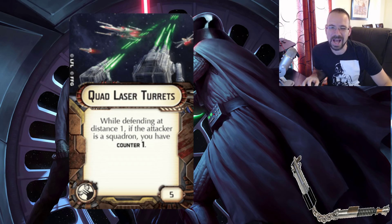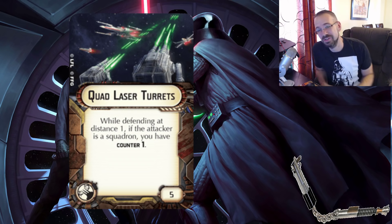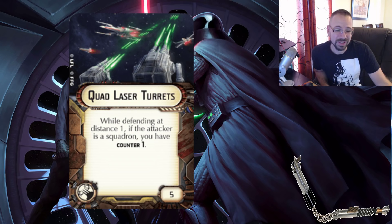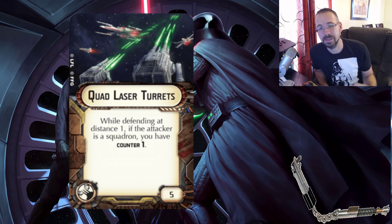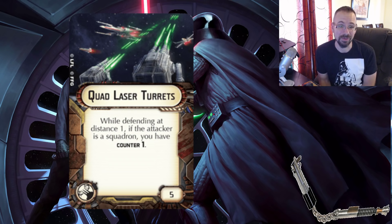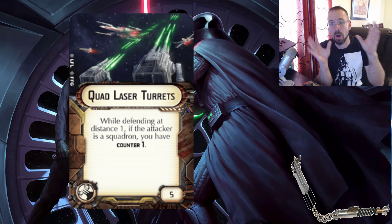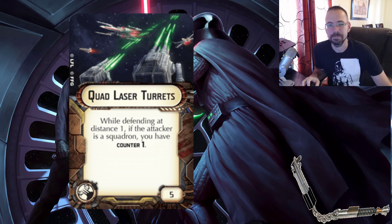Especially with the blue die, you're not going to miss anyway. If there was more stuff that synergized with this — and there are some, like if you've got double offensive retrofit you could combo this with Point Defense Reroute or Kallus — there are a few things that can potentially synergize with it. I've tried to run Kallus and Quad Laser Turrets, but they just don't send their squadrons to attack that ship. They let their ships focus on the big ship that has the combo against squadrons, and they just ignore that ship while sending squadrons to kill everybody else. It's just not that great, but it could potentially get better the more crew and upgrades that synergize with squadron attacks come out.